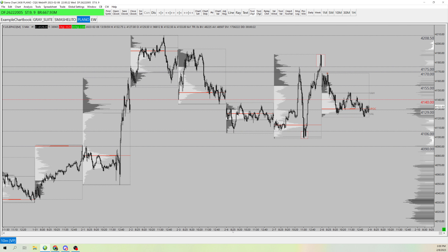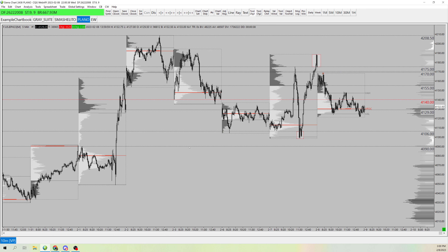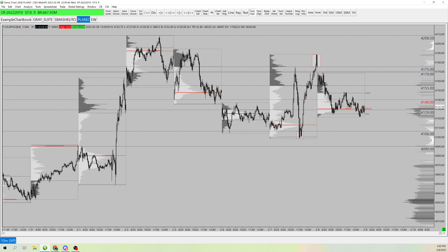Our target, if we're heading lower, is the 90s, which would fill this imbalance in this inefficient spot. This would just be filling the singles on the TPO. So if we're below 29, I want to see us hit 06, and then the second target is 90.